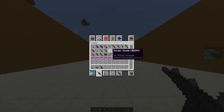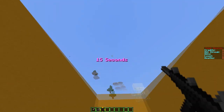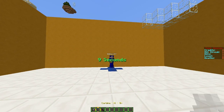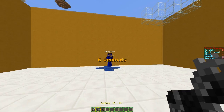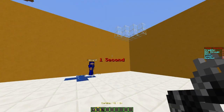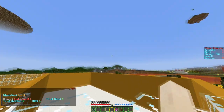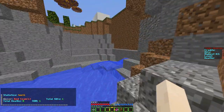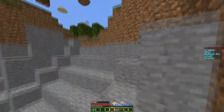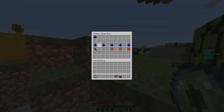Hey guys, welcome to another Bukkit plugin tutorial. Today it's on the plugin Cod Warfare, which has been requested by many people. It's a very cool plugin — you can make lots of different guns using either Sworn Guns or CrackShot. You'll probably see lots of A's with a weird circle on top; that's just an error within the code where the color code was set incorrectly, but the plugin works really well.